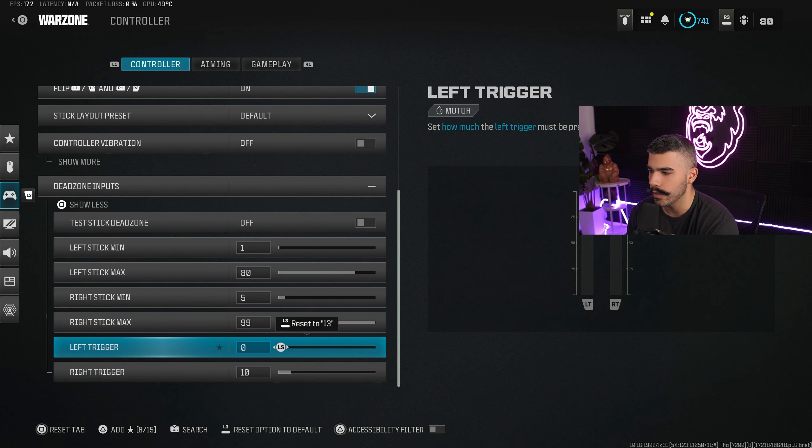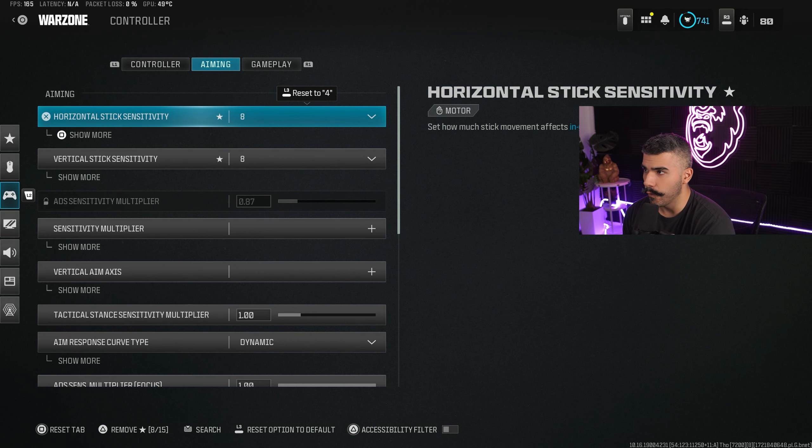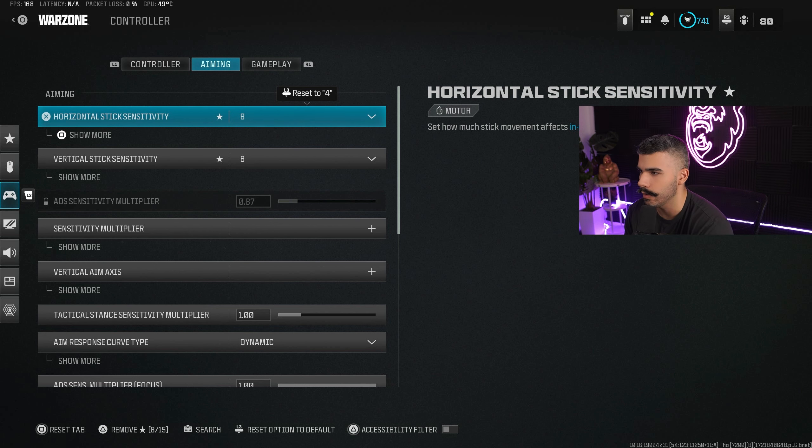For my left trigger and right trigger, ideally you want them on zero. For aiming, let's talk about sensitivities — I'm currently on 8.8 with 0.75 ADS. Pro players often play on 6-6-1. I use 8-8-0.75 ADS because in Warzone it's a bigger map and you have to turn around quickly and challenge multiple people. I recommend somewhere between six to eight sensitivity.